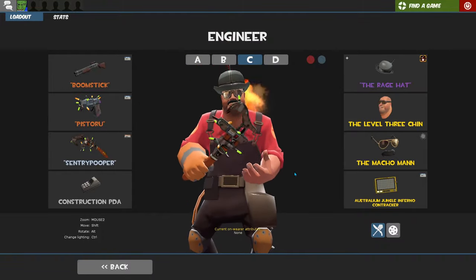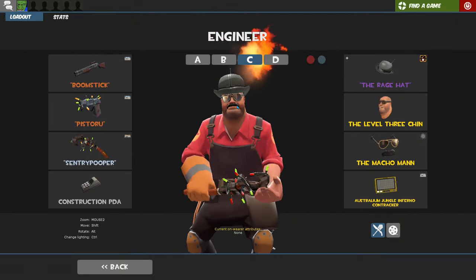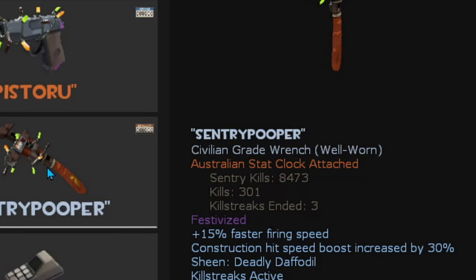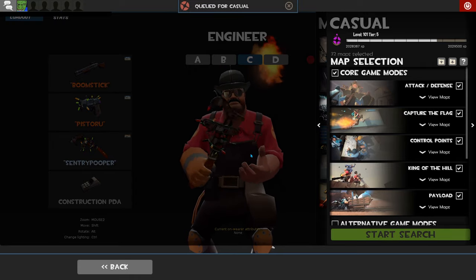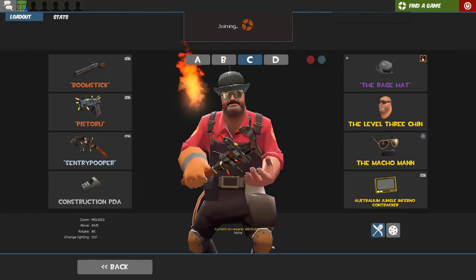Hello everybody. For today I will be playing my favorite loadout, or one of my favorites — it's the Raging Engineer as I call it, with the Frontier Justice, the pistol, and the Jack. As you can see, the Jack is almost at Hale's Own, 8.5k kills, so today it will turn Hale's Own. I'm going to have it on video, as I will for every strange weapon that turns Hale's Own.